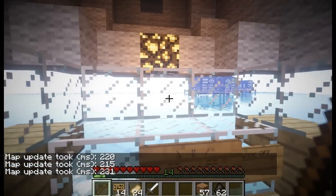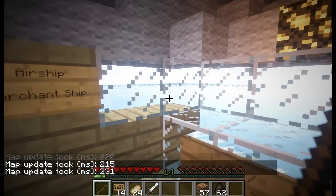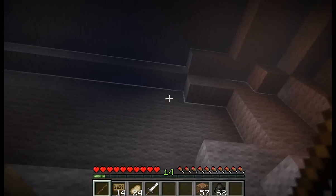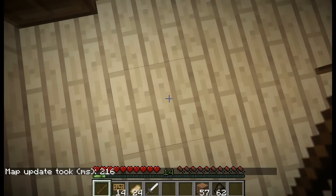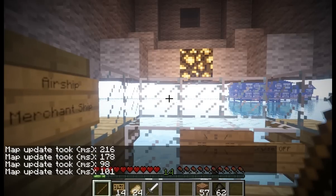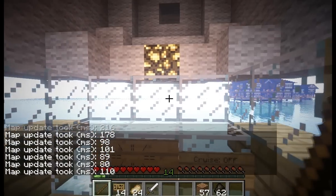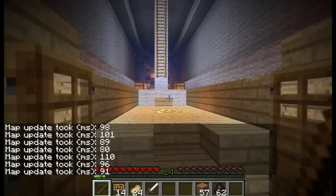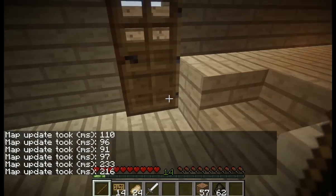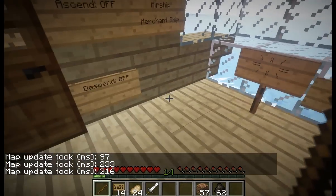I've got debugging mode turned on, that's why you see those map update messages - just ignore that. As you can see, if I face down and right click the airship moves down. If I face up it moves up. If I face forward and right click it moves forward. You'll also note it's kind of slow - I'm not getting closer to those buildings very quickly. But it does allow precision control, so you typically use this for docking maneuvers to get yourself right where you need to be.